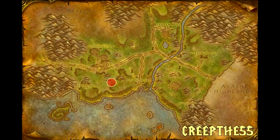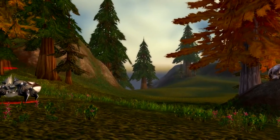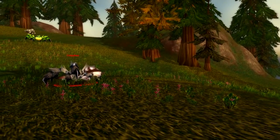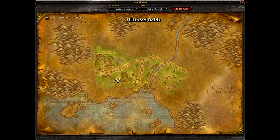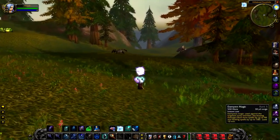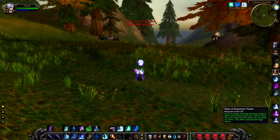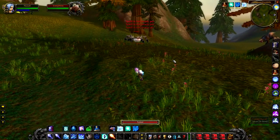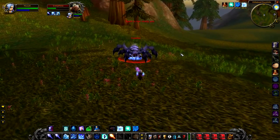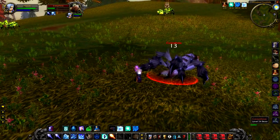Up first, we have Creepthess, a level 24 spider that hangs around in between the Alliance Mine and South Shore. Creepthess is notable as it is the only grey spider in this area, so it's pretty easy to pick out, and just has general abilities you would expect a spider to have — slightly higher than average health for a mob of its level, but nothing too dangerous at all.